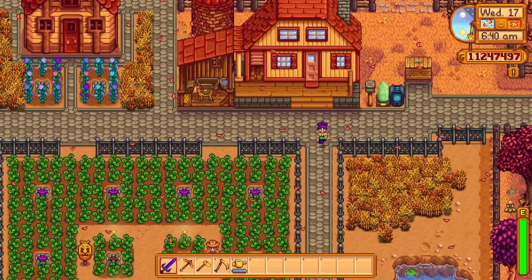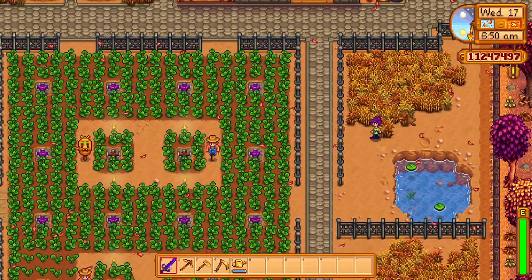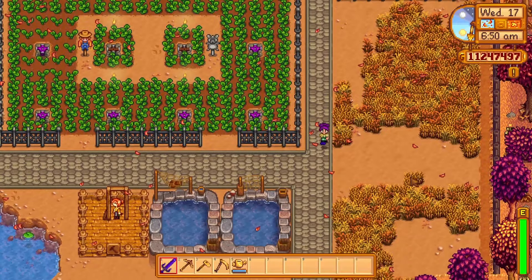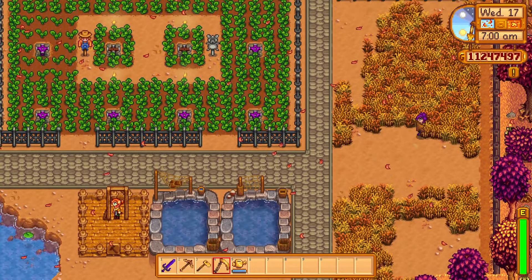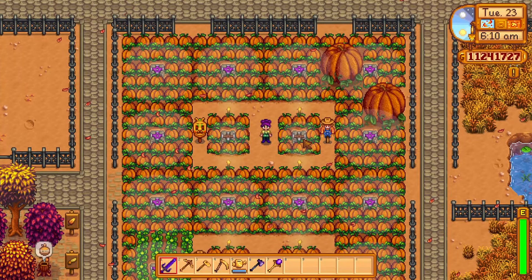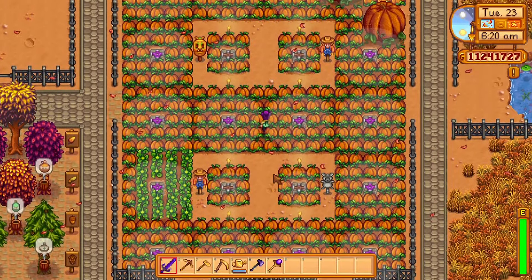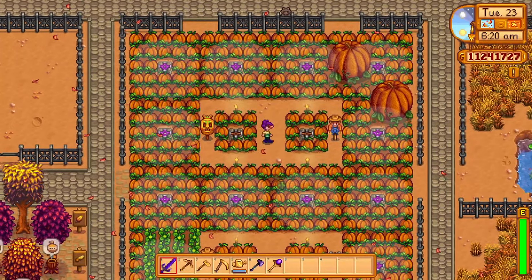Back outside, I kept the east side of my farm open for grass. Grass when cut with a scythe produces hay for animals, so I'd suggest making a big area like this if you're planning to have a lot of coops and barns - it also looks like a really cute decorated area. By fall of that year I changed the quality sprinklers into iridium sprinklers, leaving a few in the middle as quality sprinklers to make room for scarecrows, meaning I could plant a total of 416 crops outdoors.